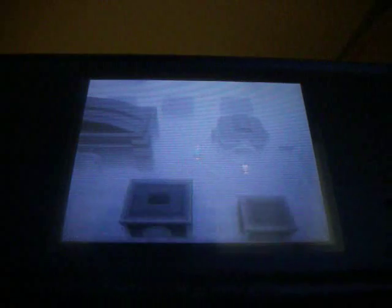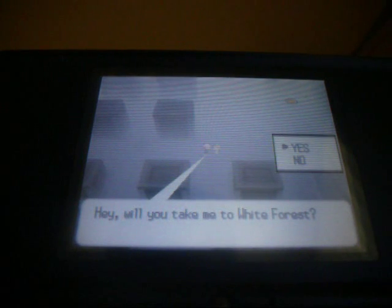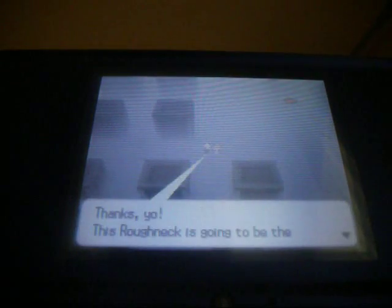You will appear in the other person's Black City. What you need to do is run around and talk to everyone you can find until someone asks — like this — 'Hey, will you take me to White Forest?' If you say yes, this person will then be sent to your White Forest. That's what you need to do to increase the area of White Forest.